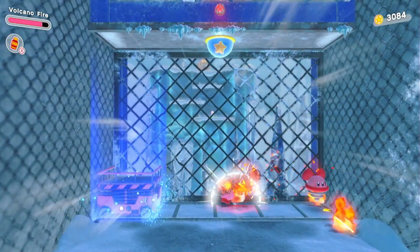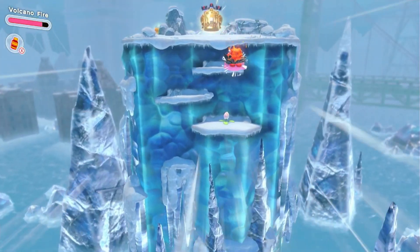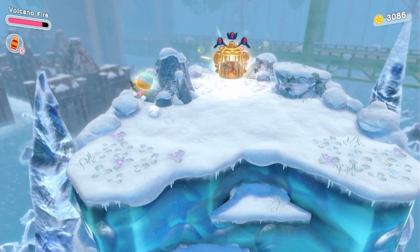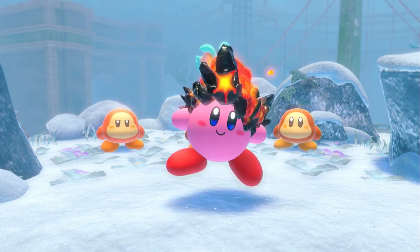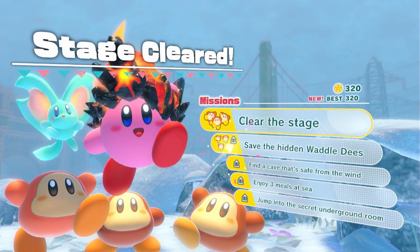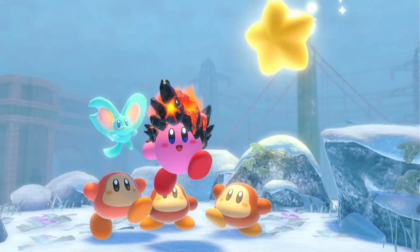Let's burn these boys — or girls, wherever they are. Let's get all the way here and get ourselves another little figurine. I will say, at least I only missed a hidden Waddle Dee and not one of the hidden missions — though I don't even know if that's better. We got an invincibility candy and a Sir Kibble — nice!